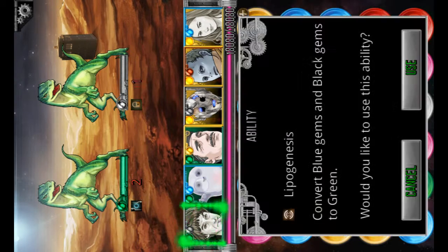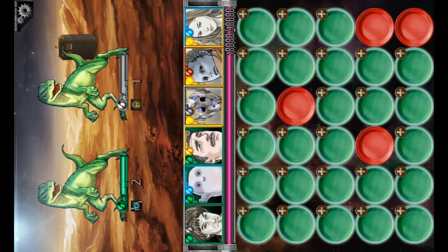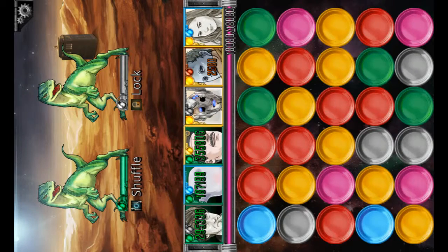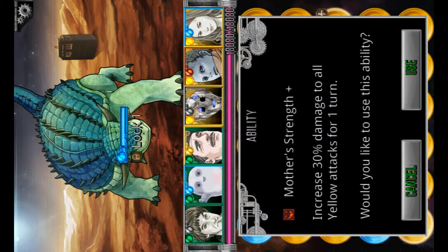Now waves 2 and 3 — starting from wave 2, we're going to convert and boost with green. And for wave 3 we convert and boost with yellow.